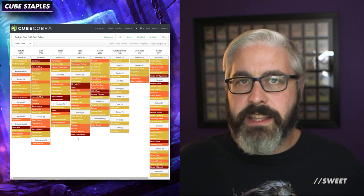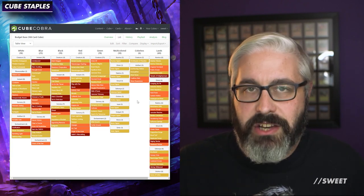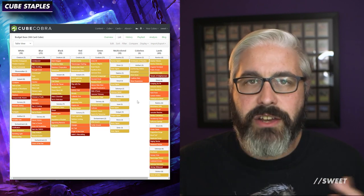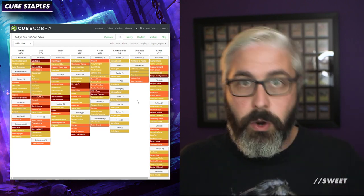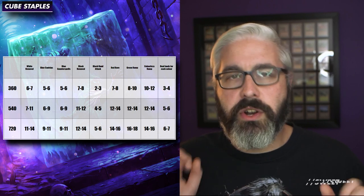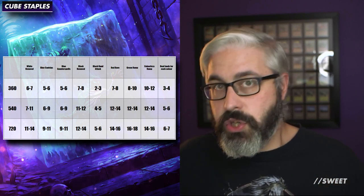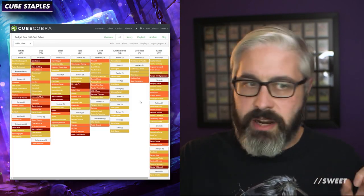The lands section is definitely the weakest part of this list because different cycles are different prices depending on what's being played in Standard, Pioneer, or Modern. I've tried to get the best lands possible for the cheapest and put them in. If you want to ignore all of this and do it all yourself, that's completely fine. I'll put on screen and in the description how many of each you want to run in each different size of cube, so you can pick the cards you like in those categories as the base for your cube.